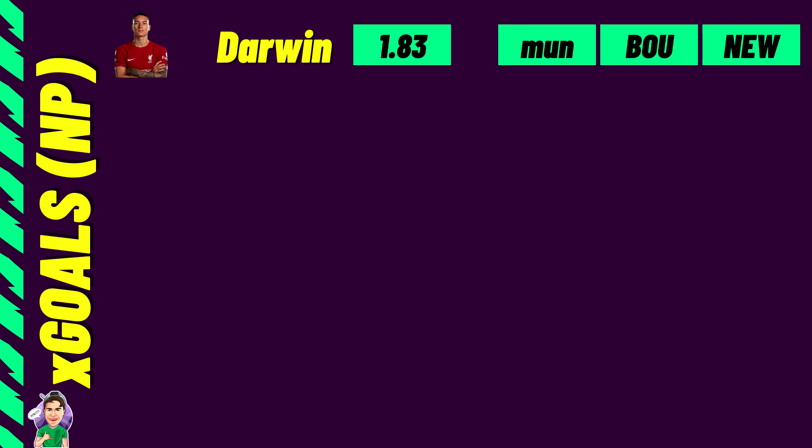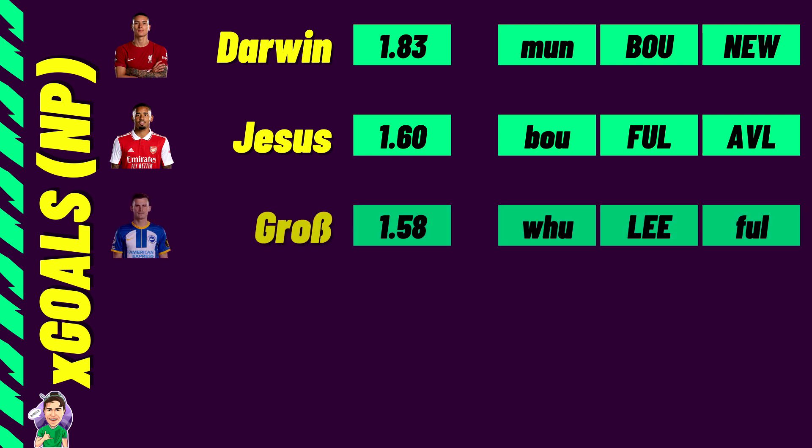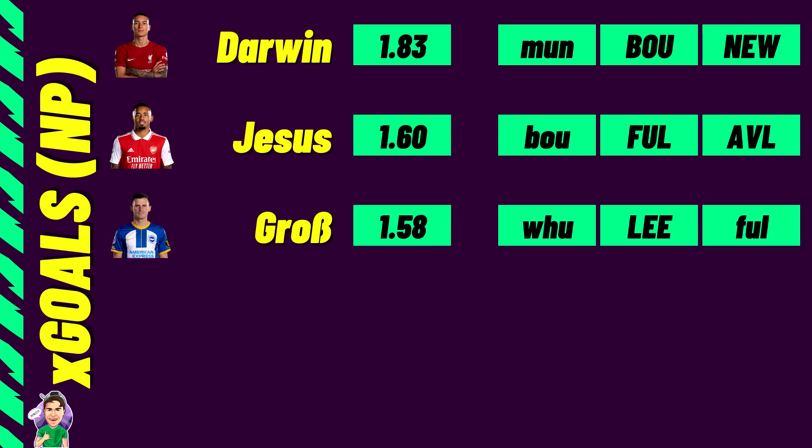An easy switch from Darwin is Gabriel Jesus with 1.6 XG and fixtures against Bournemouth, Fulham, and Villa — that transfer will likely pay off. You'll also know about Pascal Gross, the Brighton midfielder, who has had an explosive start with 1.58 expected goals and strong XA too. With nice fixtures coming up, he's a solid differential at just £5.6m.